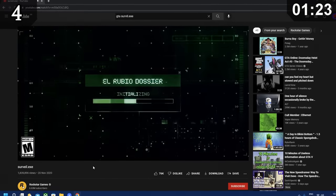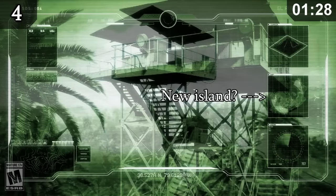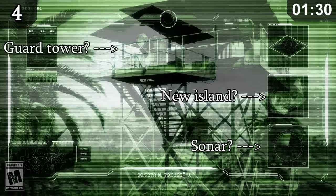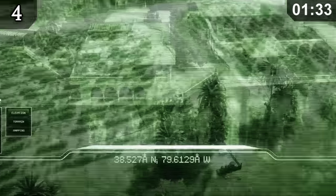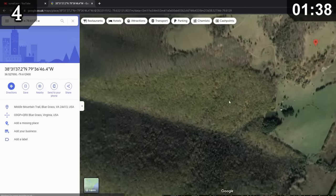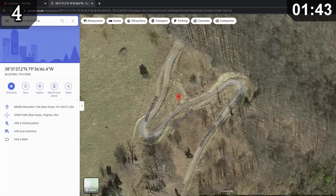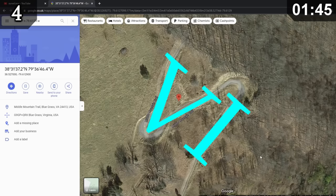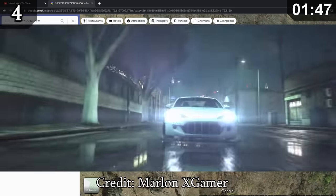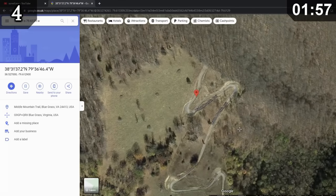Over three weeks before the Cayo Perico heist came out, Rockstar released a strange and cryptic teaser called Surveil.exe, containing many massive hints about the update. One thing that stood out were coordinates at the bottom. If you type them into Google Maps, you get sent to a road in West Virginia. Many players speculated that this road looks like the Roman numeral VI, which could literally be a reference to GTA 6. Rockstar hasn't confirmed or denied this easter egg, so it remains a mystery.